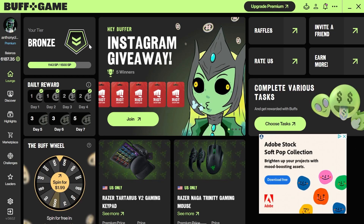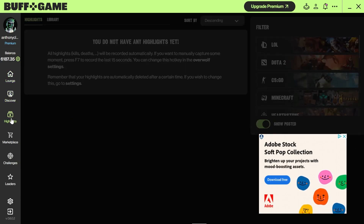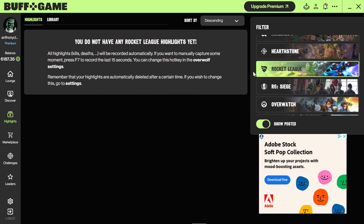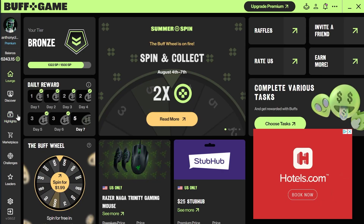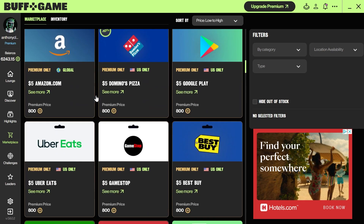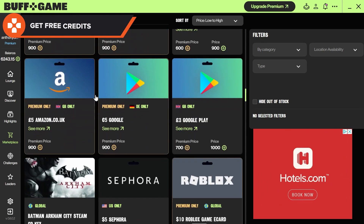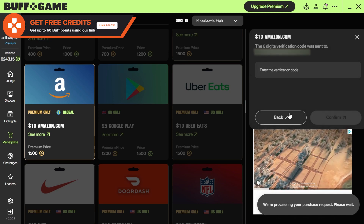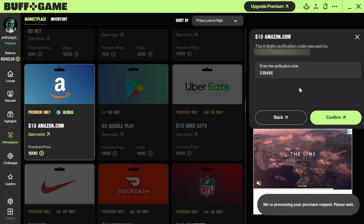BuffGame will also record your highlights so you can see those awesome goals and saves too. Locate Rocket League under the Highlights section to find them. You can also withdraw your coins for rewards, similar to FreeCash. Click on Marketplace, keep scrolling until you find a voucher for your console or another alternative such as Amazon, and cash out. So go and get free Rocket League credits just for having BuffGame open.